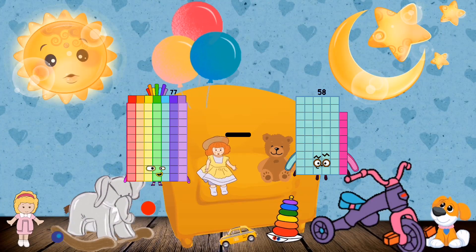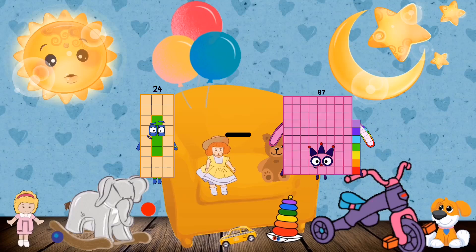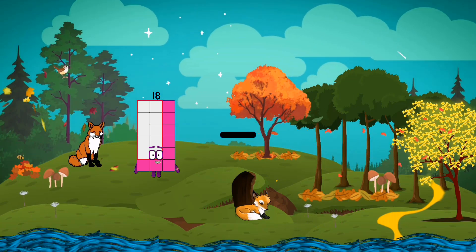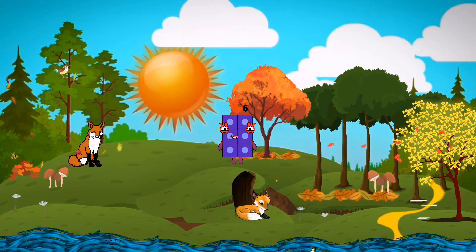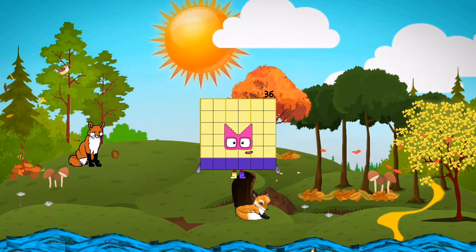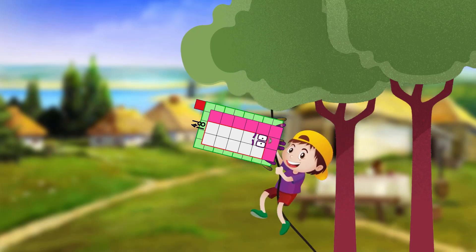77 minus 32 equals 45. 24 minus 11 equals 13. 18 minus 12 equals 6. 96 minus 16 equals 80. Wait — 96 minus 16 equals 36. 41 minus 18 equals 23.